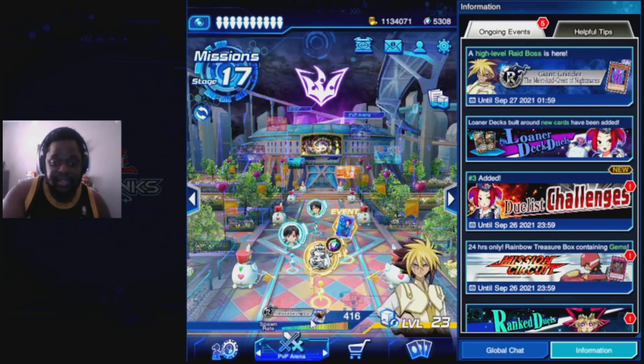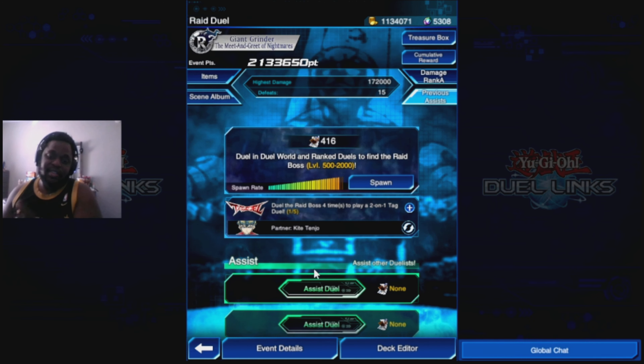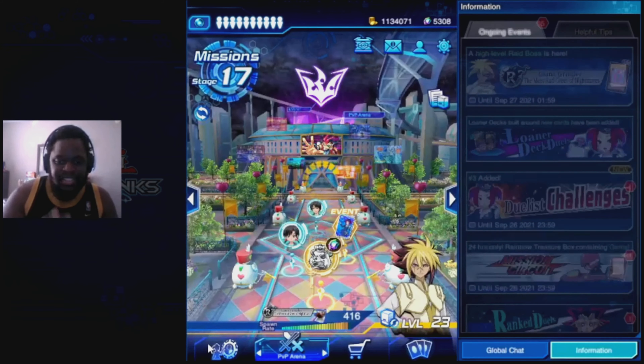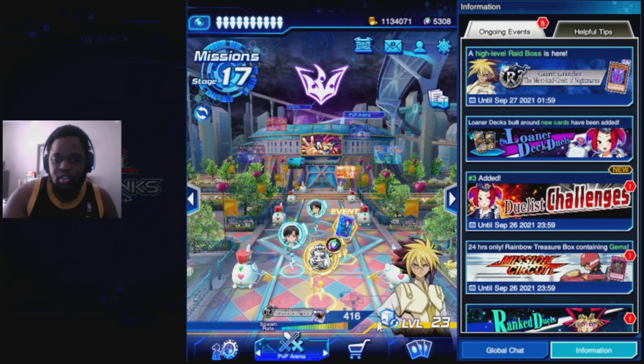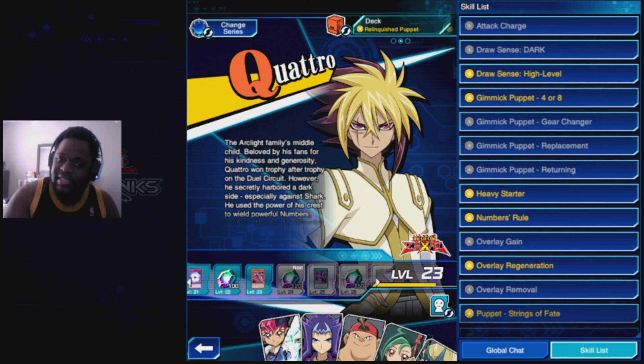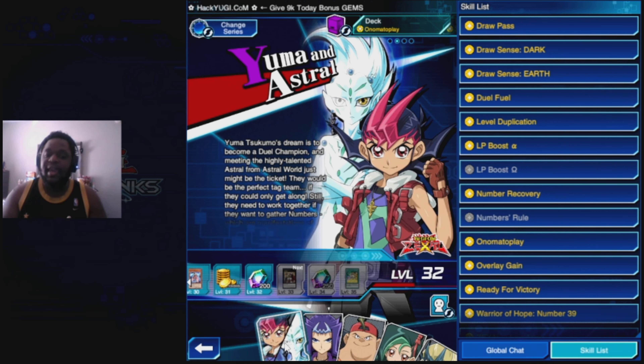Right now in Yu-Gi-Oh! Duel Links you can actually unlock a character that was part of a previous event — Antinomi. Antinomi is now available to battle at the gate, and this also means in Yu-Gi-Oh! 5D's world he is available to unlock by completing these challenges that should be popping on screen now.